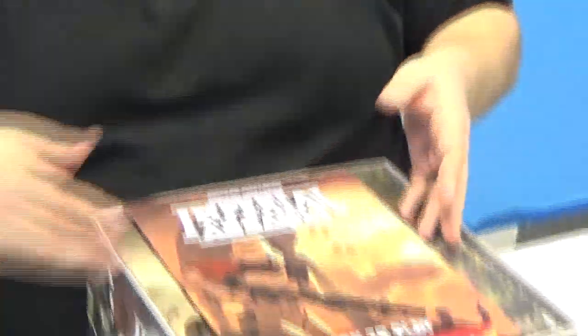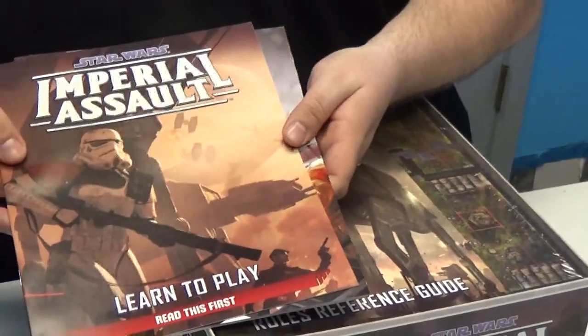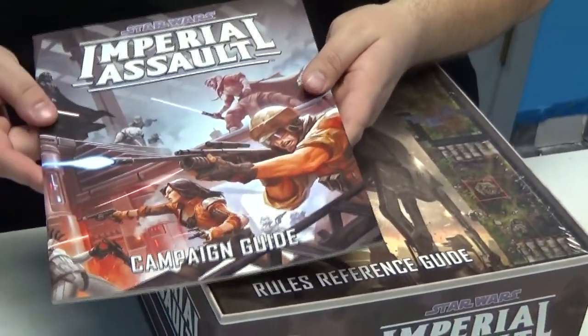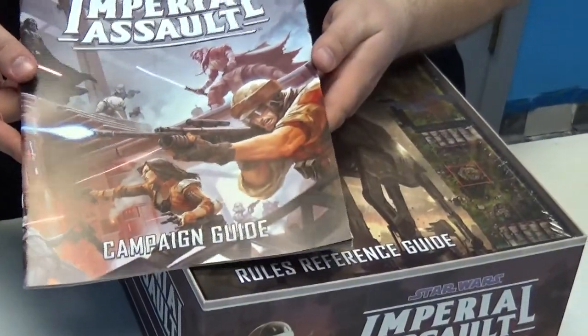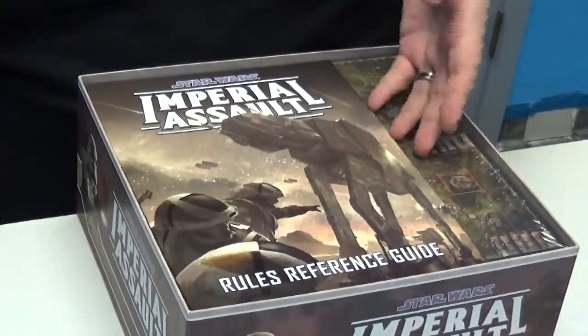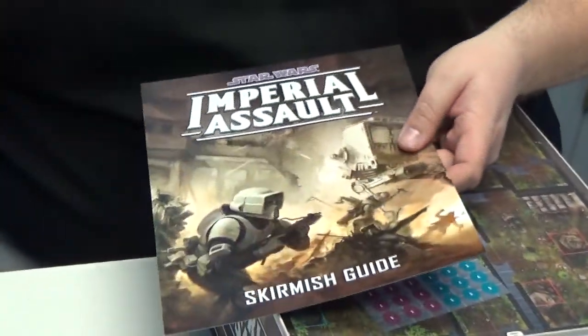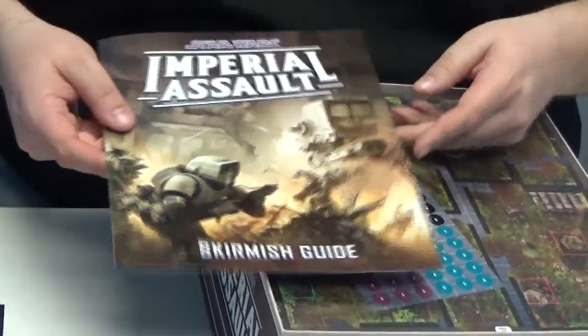We've got a Fantasy Flight catalog, always nice. We've got a Learn to Play manual - read this first. We have a Campaign Guide, a Rules Reference Guide, and then the Skirmish Guide.